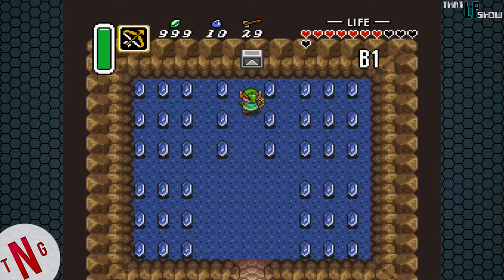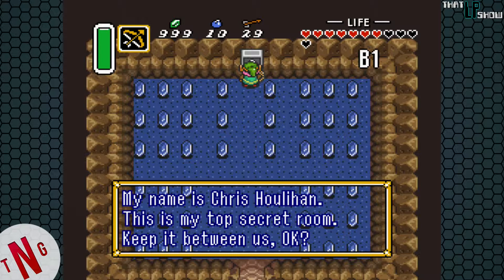Let's see if we pulled it off. Yes! What does this thing say? My name is Chris Houlihan. This is my top secret room. Keep it between us, okay?